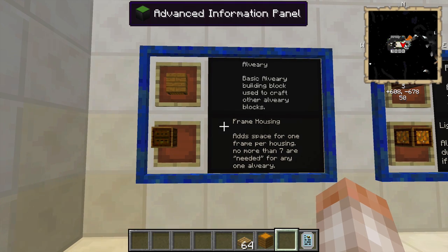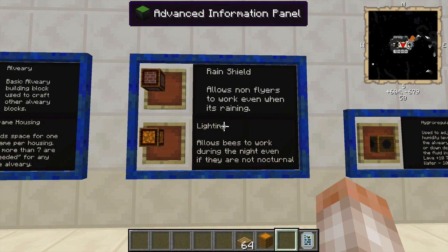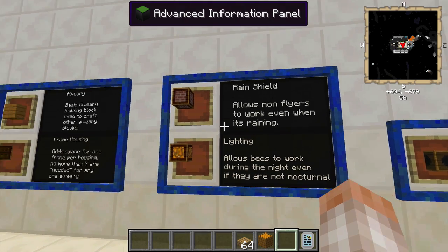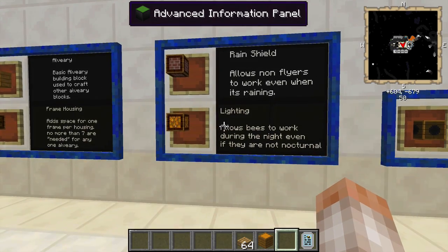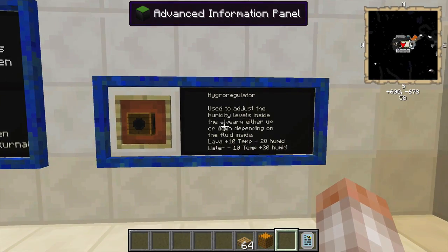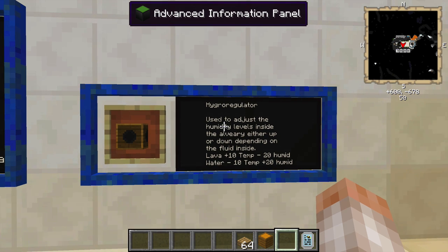The rain shield is fairly self-explanatory — it allows non-flyers to work even when it's raining. Lighting allows your bees to work during the night even if they are not nocturnal. These are two basic blocks that are really nice, and ones you don't have to worry about genetically modifying your bees around — you just throw these in and it works for everything.